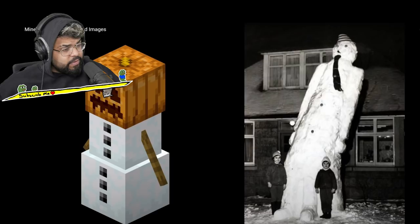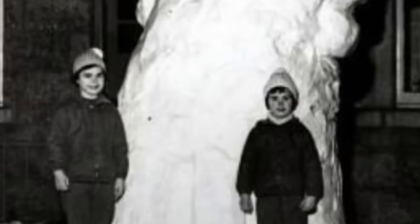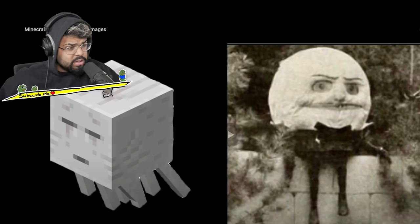That is actually flipping creepy — that does not look right. Why is the snowman tilted like that? Are you kidding me? That's flipping scary man. Look at those children, they're just smiling like psychopaths. Now we have a ghost coming up — what is that? Humpty Dumpty? That's Humpty Dumpty man, are you kidding me?